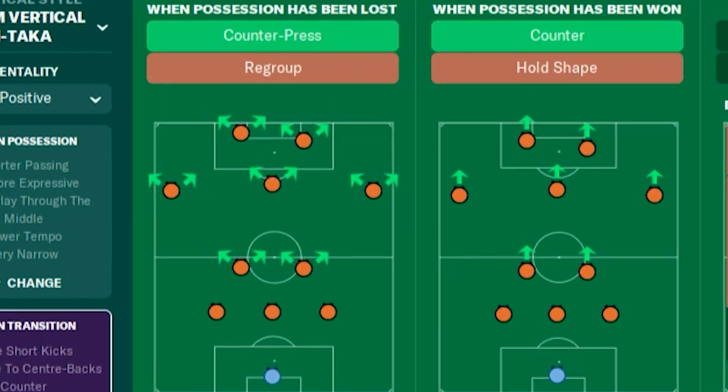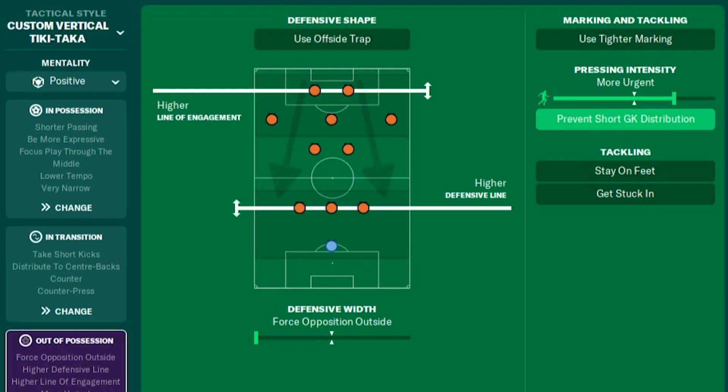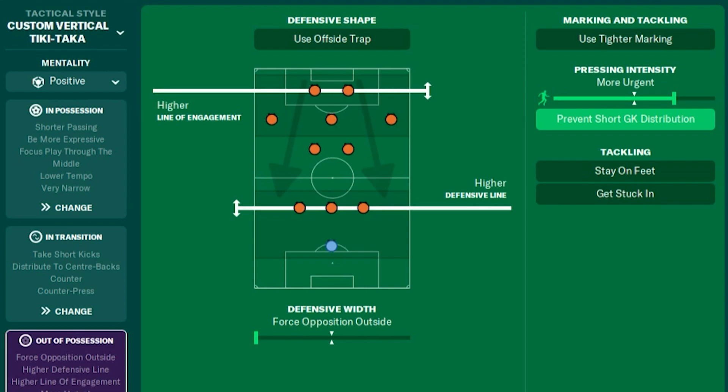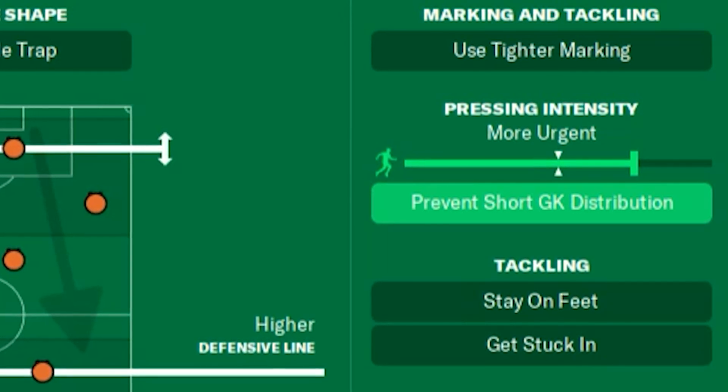If we do lose the ball, the two ball-winning midfielders will destroy everyone. Once we get possession, we counter straight away as we will most likely have a lot of forwards up front to tear the opposition apart. Out of possession, we press high with both attacking and defensive lines to win the ball as soon as possible. We will concede on the wings with only three central centerbacks, but if they come in, there are three centerbacks. We press more urgently and prevent short distribution.